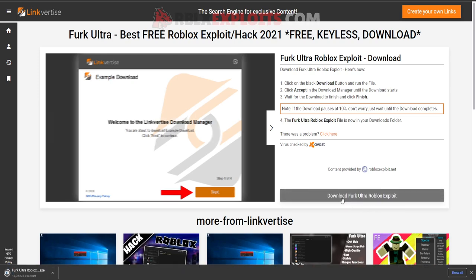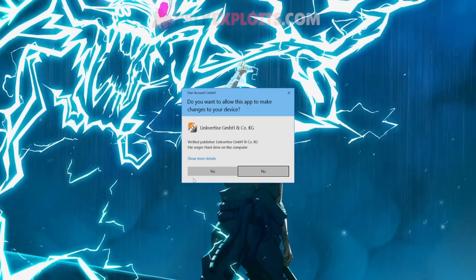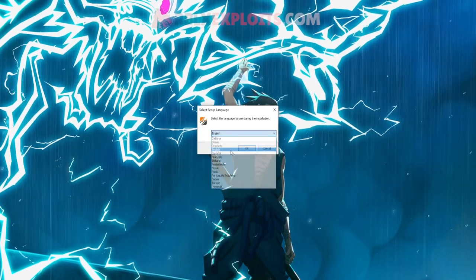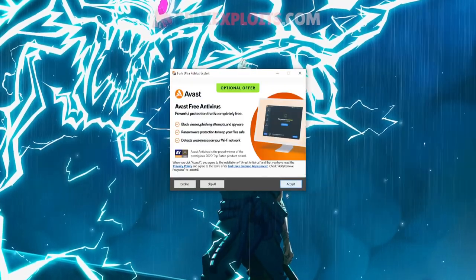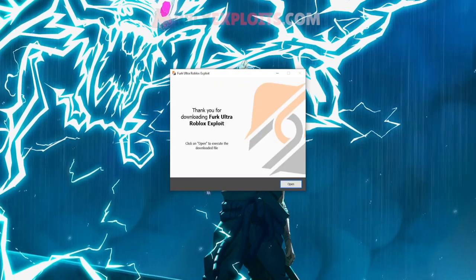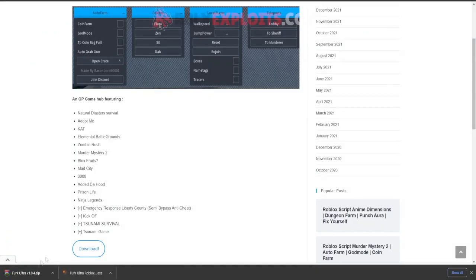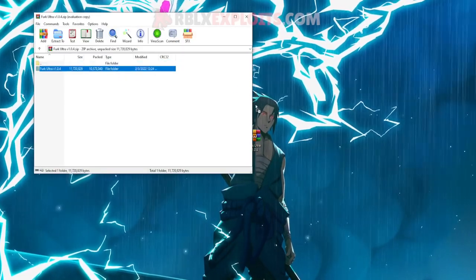Put the executable file on your desktop and open it, then hit Yes. You'll get a language setup — select whatever language you want and press OK. After loading, hit Next. You'll see a few offers you can accept, decline, or skip. Then press Open and you'll see Furc Ultra installing. Put the zip of Furc Ultra onto your desktop, open the zip, and put the folder inside onto your desktop as well.